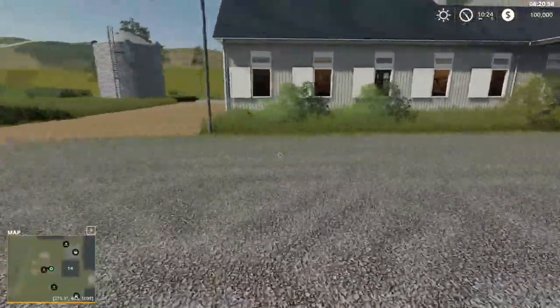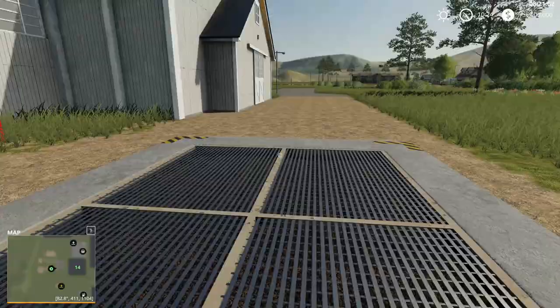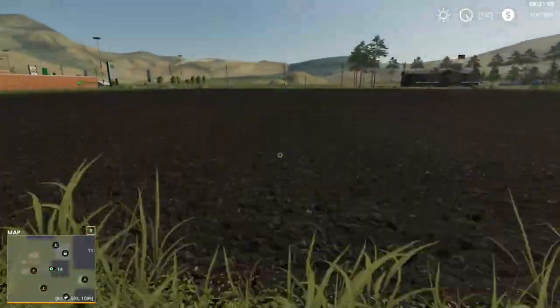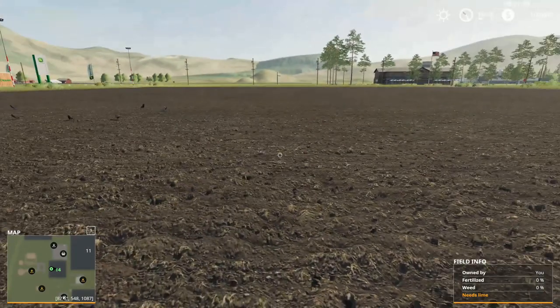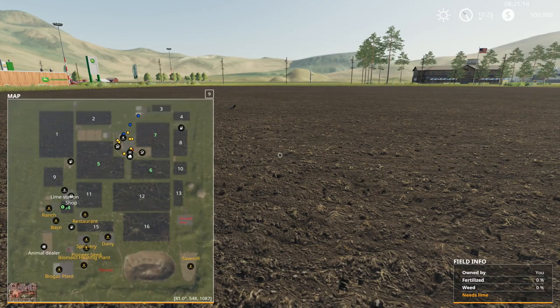So this is the ranch — it's a sell point is what it is. So why we own that field over here, I don't know, because it's kind of out of the way. I think if it was me, I'd sell this one and put the money on one closer to the farm. Maybe buy number eight up there — sell 14, buy number eight. Be the thing to do, probably.